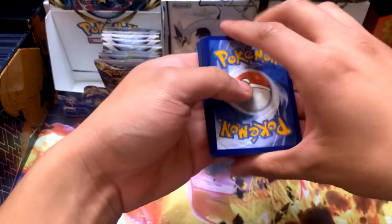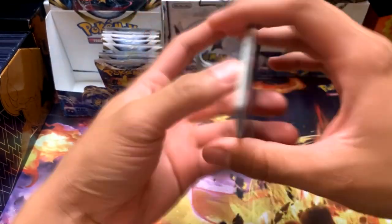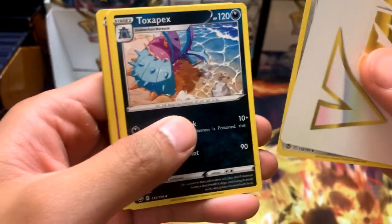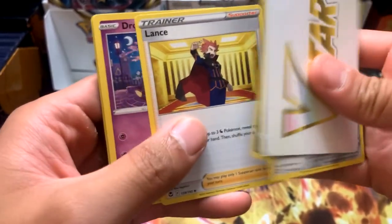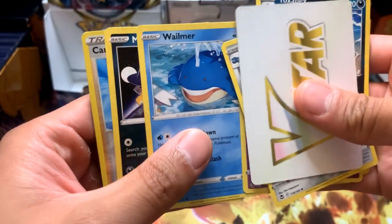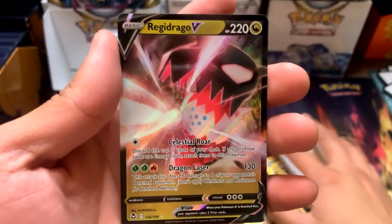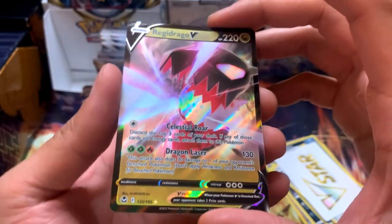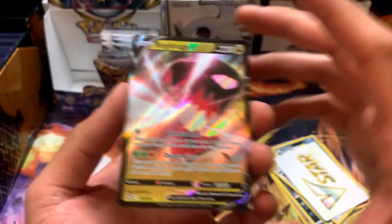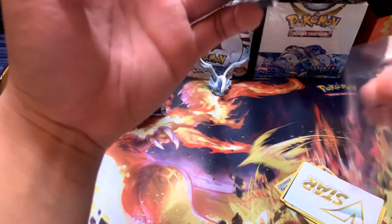Pack twelve: Electric Energy, Stonejourner, Goldbat, Toxapex, Lance, Drowsy, Growlithe, Mistrevious, Wilmer, Candice Reverse, and a Regidrago V! We are hitting all the good V-cards, I love it. Very nice - we will take those any day.